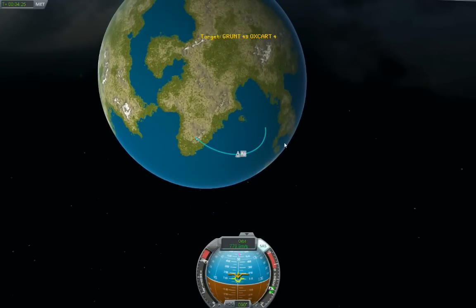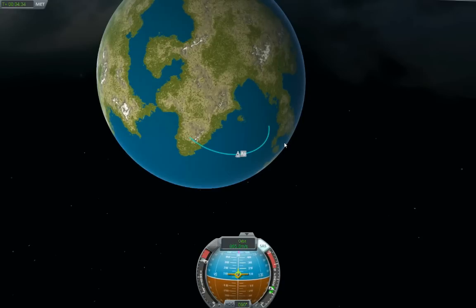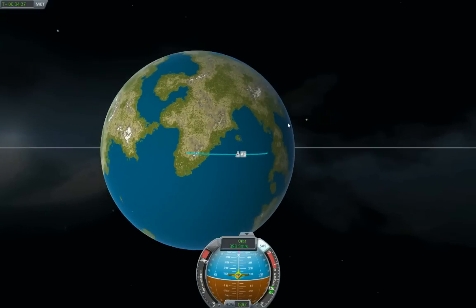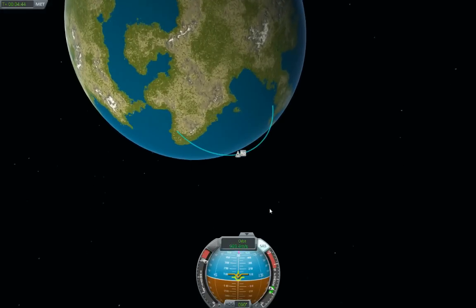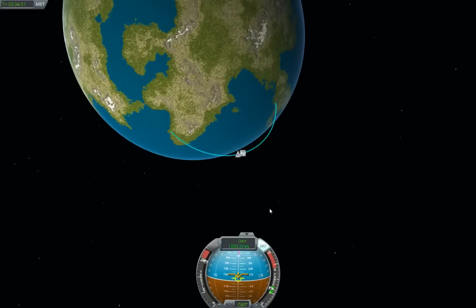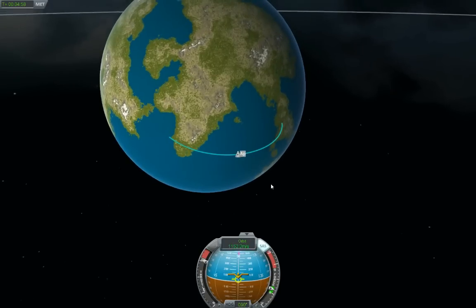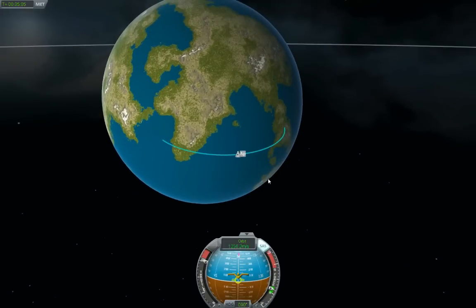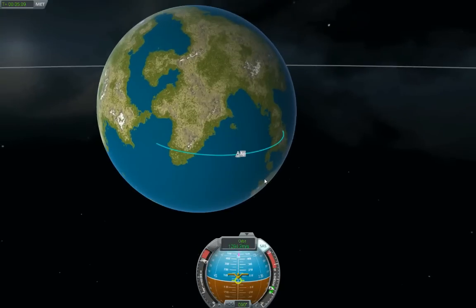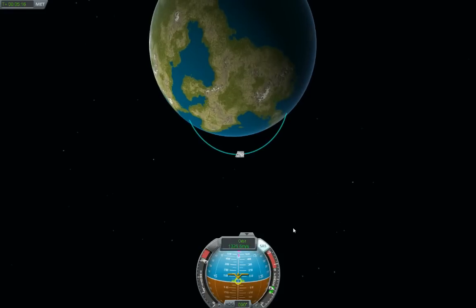I'm really looking forward to the update coming in the next few weeks. The developers are adding persistence — you'll be able to save the game in a current state and go back and pick it up. They're also adding the ability to control multiple vehicles. So I'm hoping I'll be able to launch this assembly, put Ox Cart into orbit, then log out of Ox Cart once it's in a stable orbit, log back into Grunt, and pilot Grunt through re-entry and landing somewhere. I just think that's a beautiful idea.